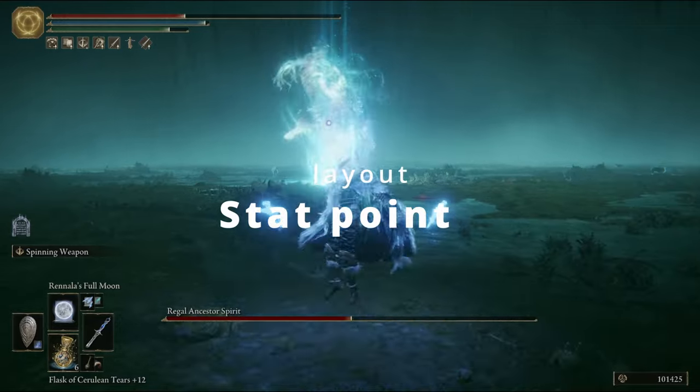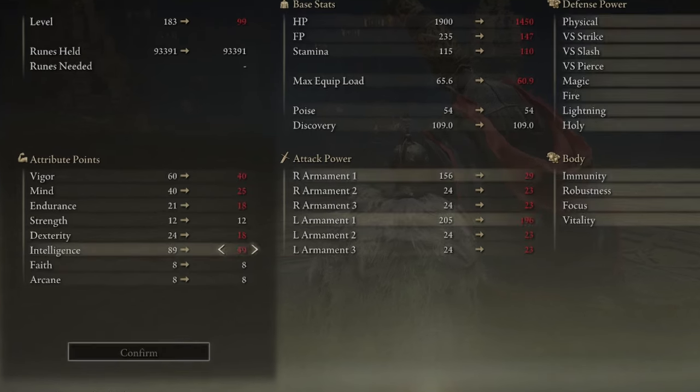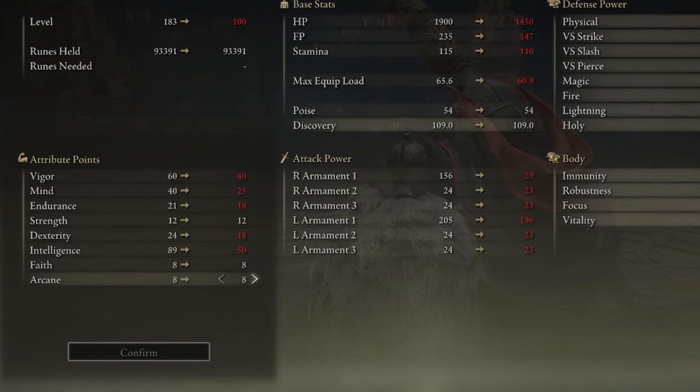Let's talk about where to allocate stat points at specific levels. At level 50: Vigor at 30, Mind at 20, Endurance at 15, nothing in Strength, 15 in Dexterity from the base class, and spike Intelligence up to 21. At level 100: Vigor to 40, Mind at 25, Endurance at 18 — bump that endurance to cast more Carian Slicer without running out of steam. Leave Strength alone, start increasing Dexterity so you cast spells a bit quicker, and Intelligence sitting at 50.